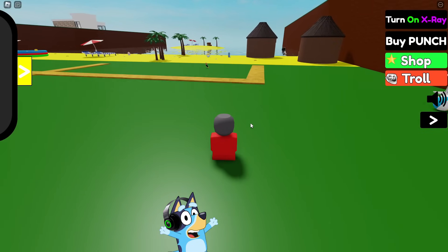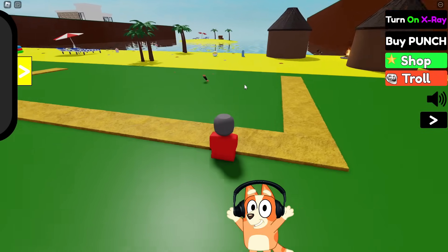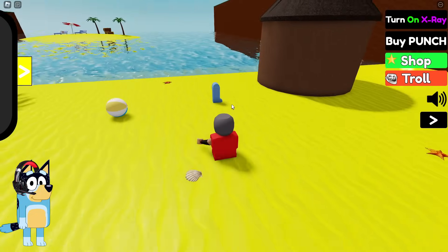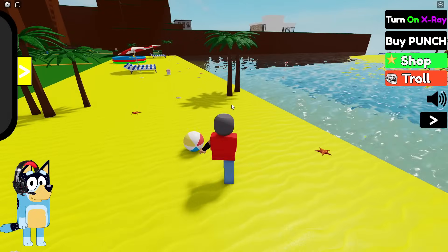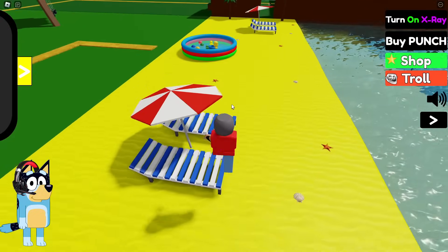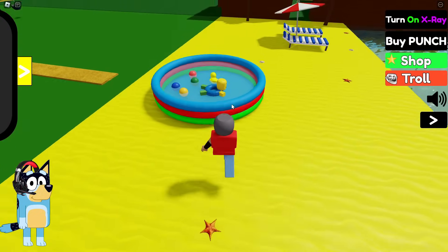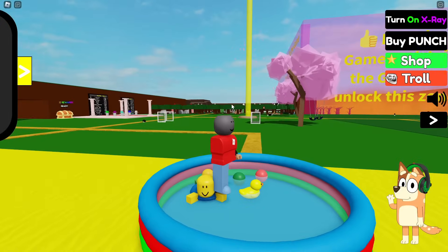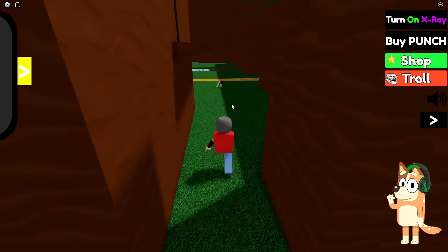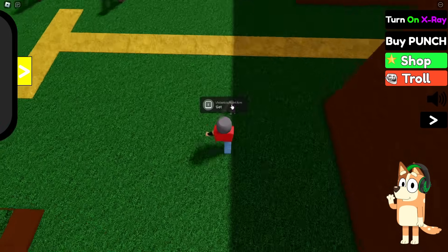I can already see for sure that there is someone's hand here. Let's take this hand — in any case, we can use it before anyone comes for it. We can also take this leg to move faster. I think we can find the owners of these body parts, and in that case we will give them back. This funny guy decided to take a swim in the pool, so let's not disturb him and go to the next location.